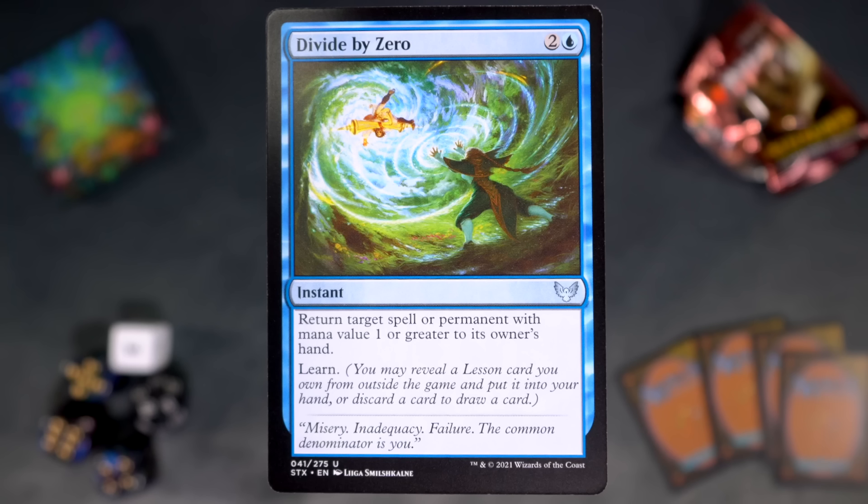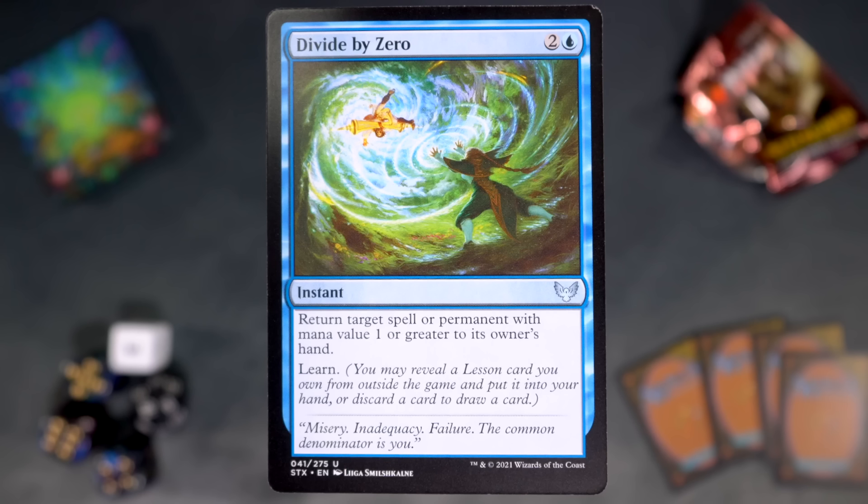Divide by Zero is next — it's two and a blue. This is a great one as well. Return target permanent or spell with mana value one or greater to its owner's hand, so you can't hit tokens or lands, but whatever. And then learn. So it's great tempo — get the threat out of the way, go get something from the school board. Learn good stuff.